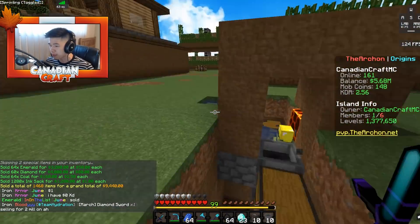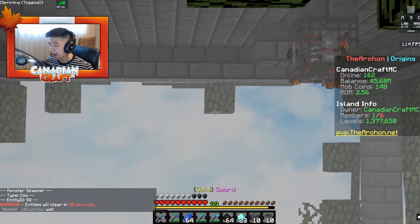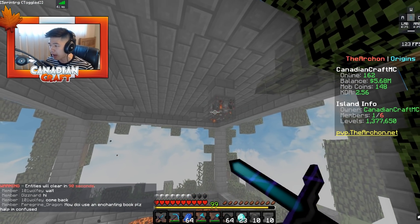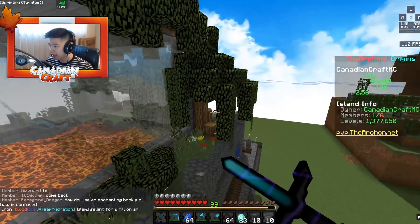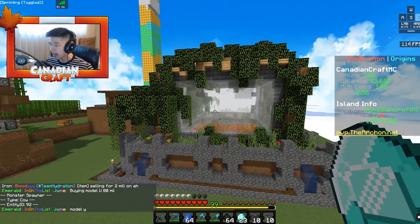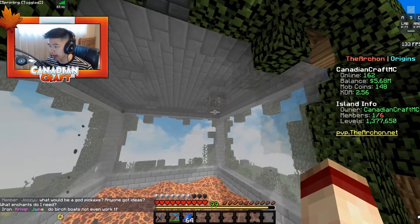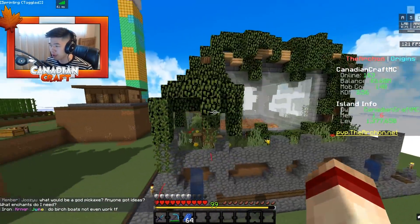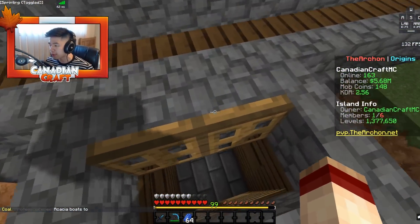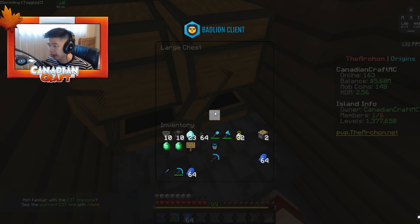Moving on to the most important thing built between episodes — this automatic cow farm. In the last episode we got about 40 cow spawners, and mix44 helped me out and made the whole cow farm. He did the entire design. I was actually busy the past couple of days, which is why there hasn't been an upload in around three to four days. The design is efficient and aesthetically pleasing — he actually went all out on this.